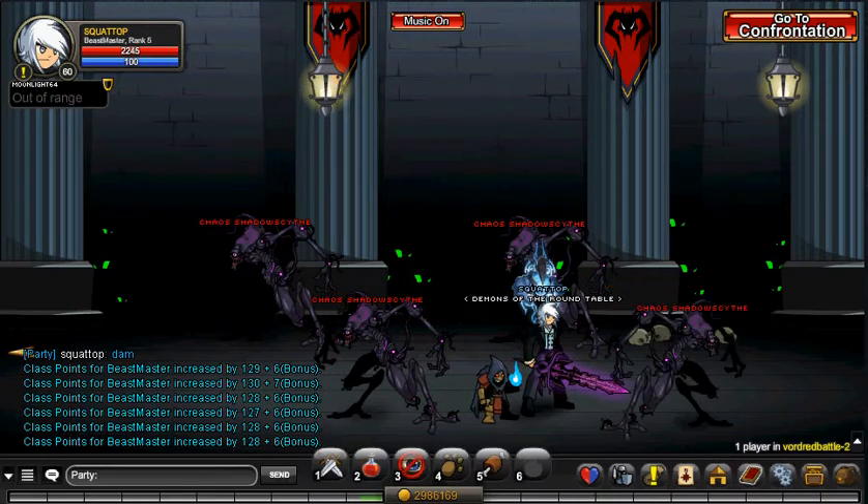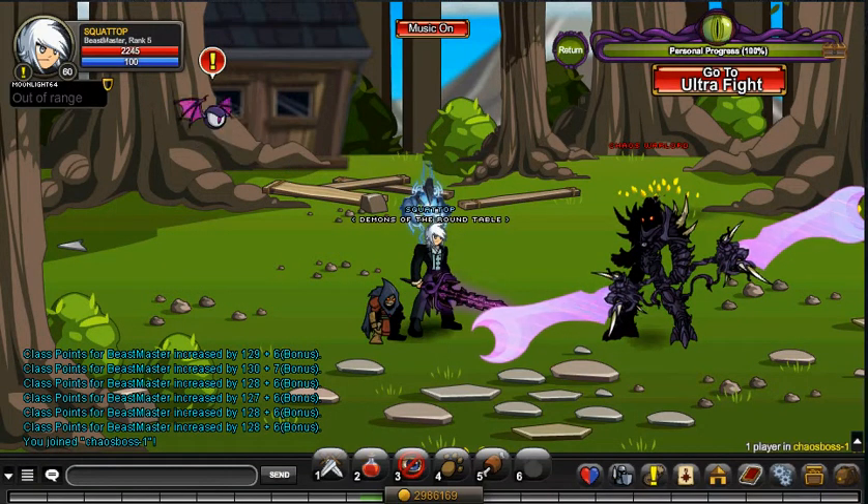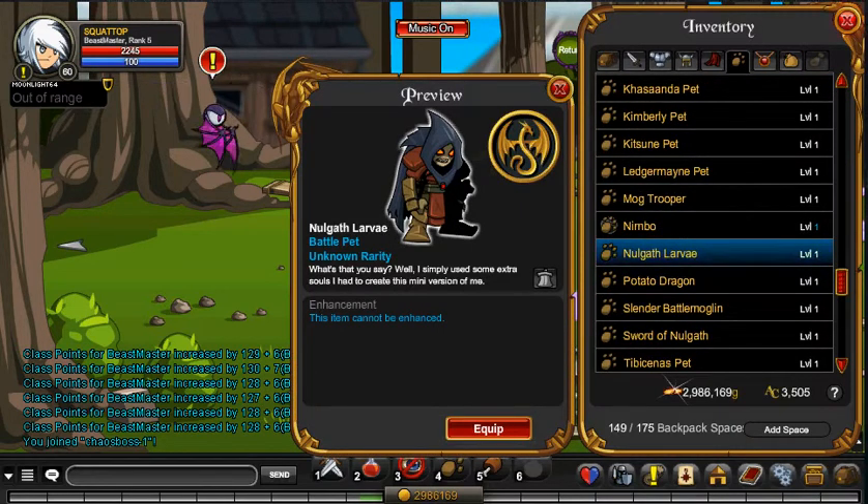We're going to choose a boss who's a fairly decent health boss. Let's try it against Alteon — I don't remember its map name, so we'll just go join Chaos Boss. As you guys can see, Chaos Warlord, 69k health. We're going to be doing quite a bit of damage. I'm actually going to unequip my pet for this fight so you guys can see the battle pet that comes when you summon.